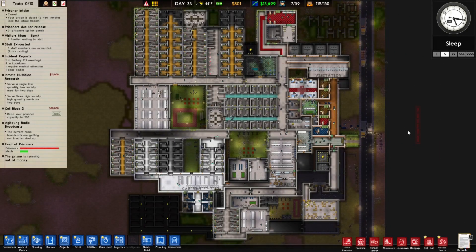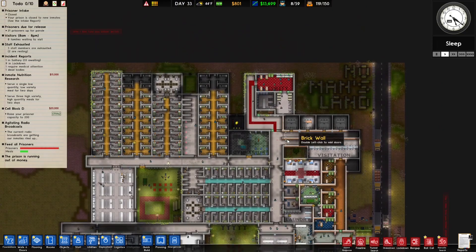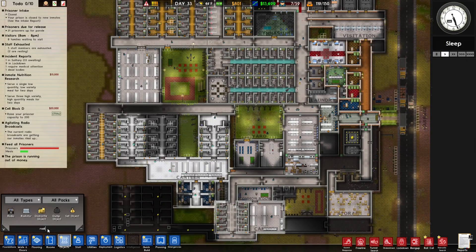Alright everybody, welcome back to Prison Architect, here in No Man's Land. We got a lot of stuff on our plate that we still haven't done, and I think we'll start off this episode by putting in some radiators.